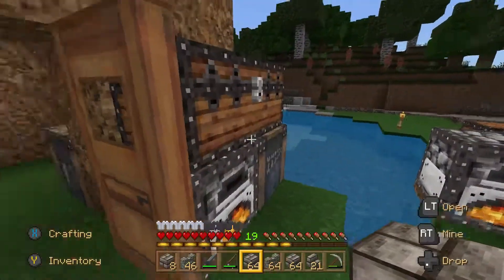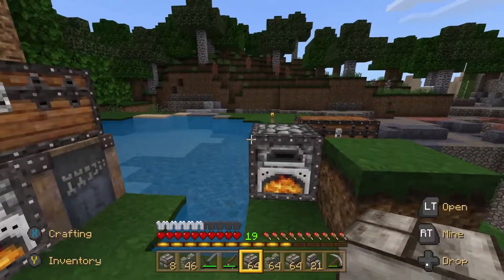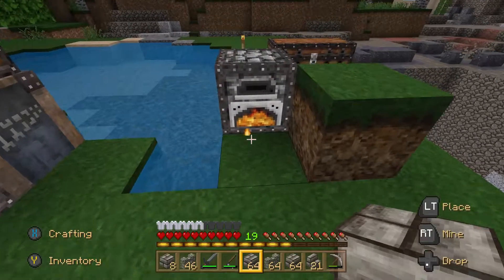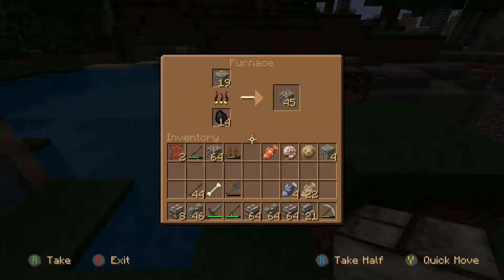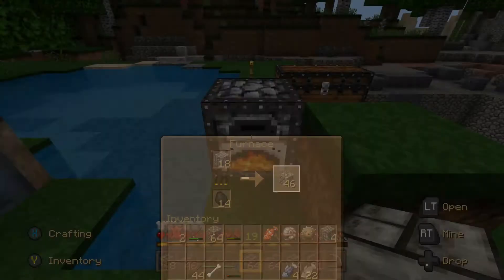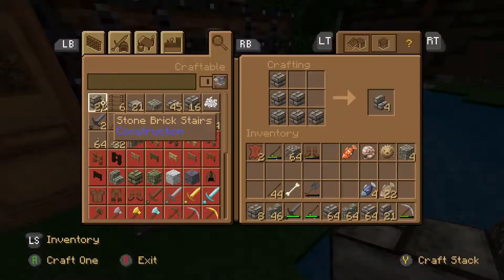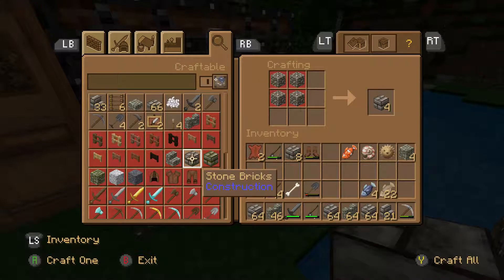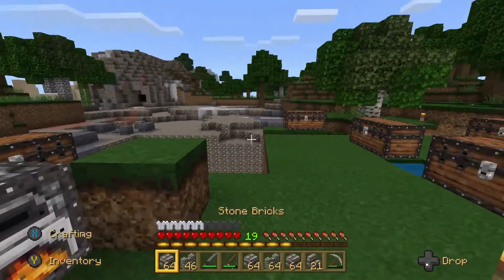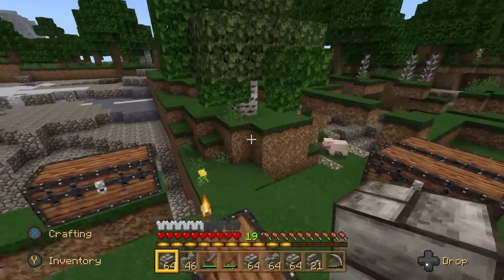Hey guys, welcome back to another episode of our Minecraft adventure. Today I've set up for a little bit of building the wall. What we had to do is put cobblestone into the furnace and it's cooking into actual stone, and then we make a stack of that stone into bricks. Now we have our stone bricks ready to go.